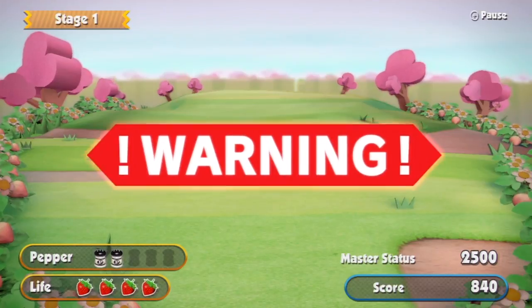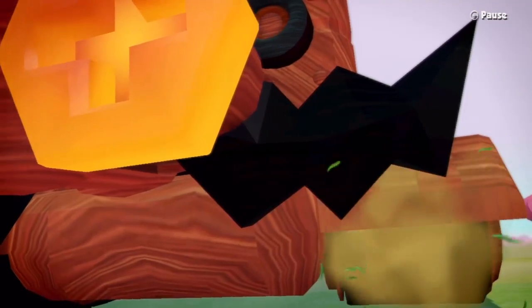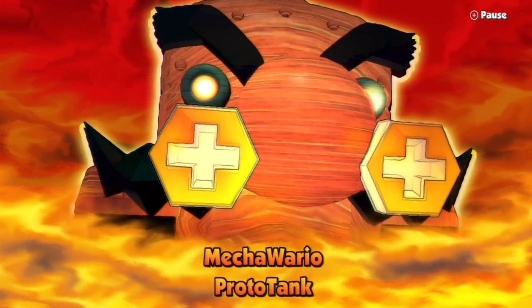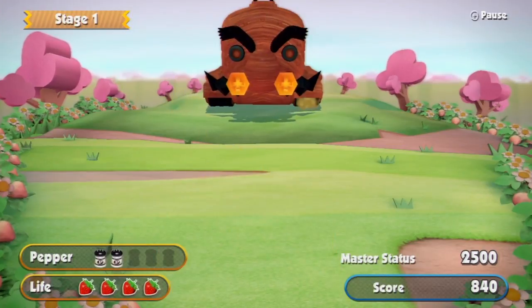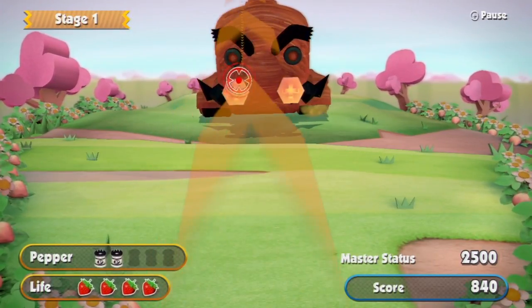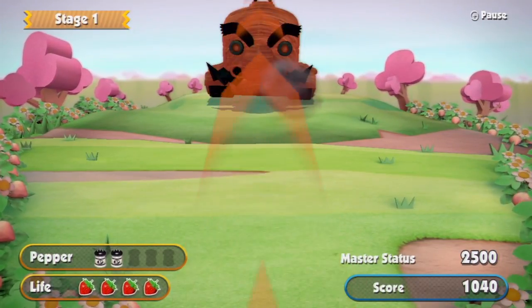Warning! Whoa — crazy red tank. Are those the weak spots? Mecha Wario proto-tank! Tooth hardness, screw looseness. I need to aim and get this guy. I'm aiming at his screws — he has a couple screws loose. Get his nose or something.